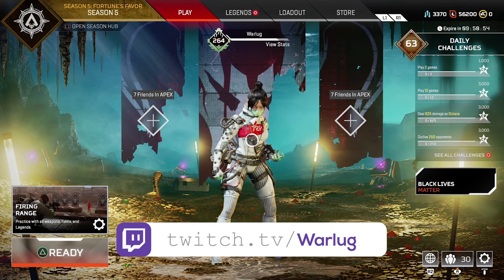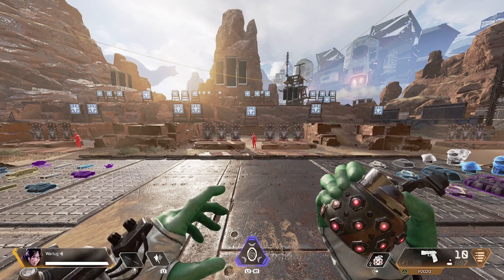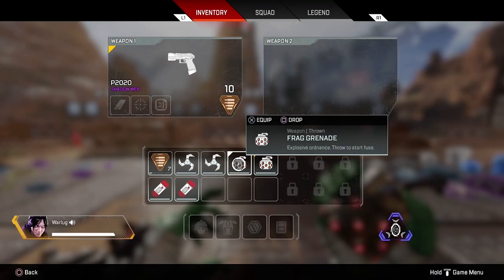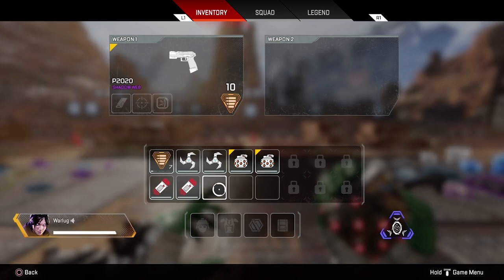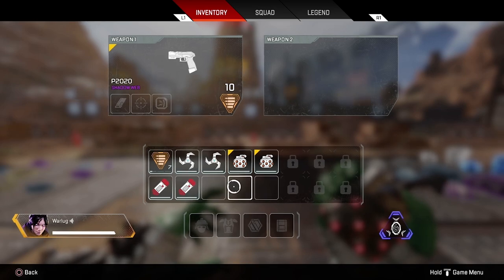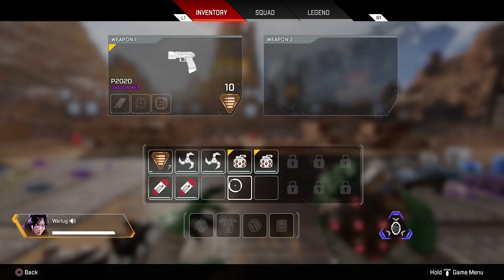The link will be down in the description below. Now here we are in the firing range, and there are only three different kinds of throwables in Apex Legends: the Arc Star, the Frag Grenade, and the Thermite. Today we're going to break down each one — how much damage they do, what kind of effects they have, and as a bonus tip at the end, I'm going to tell you how many you should carry in your inventory for Season 5.